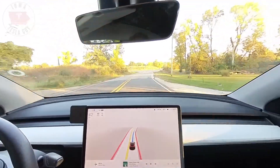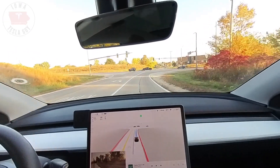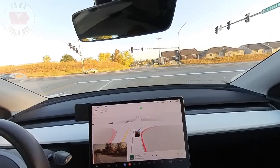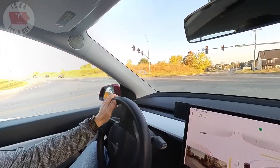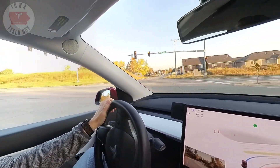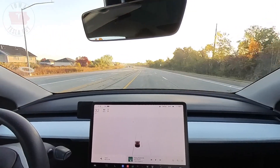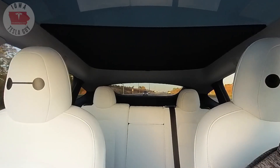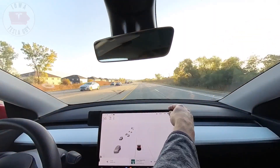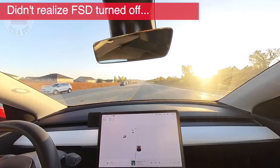Coming up on a right hand turn. Cross traffic is going 55 miles an hour. There is a light — sometimes it goes on red, sometimes it doesn't. We have a creep, and we are going. It went into the far lane and there's a car right behind me so I gave it some juice to speed up. Not sure why it did that — we'll go ahead and report that. I do like that it went into the far lane because we're going to be making a left hand turn.